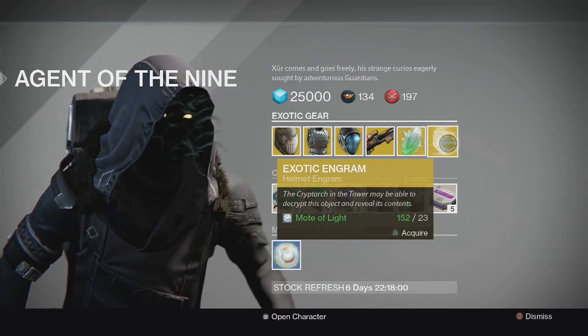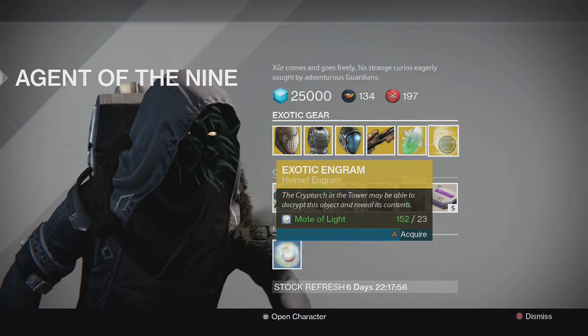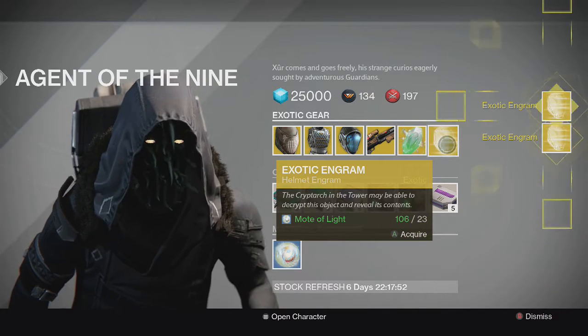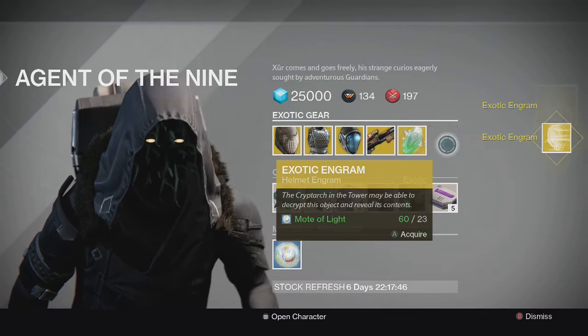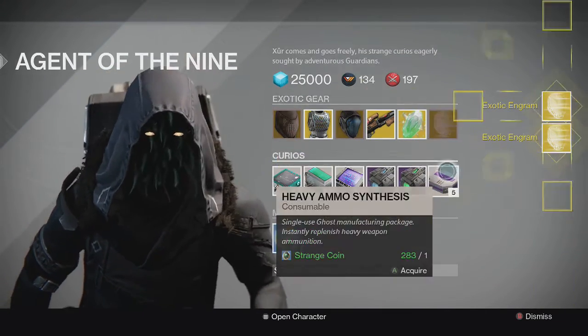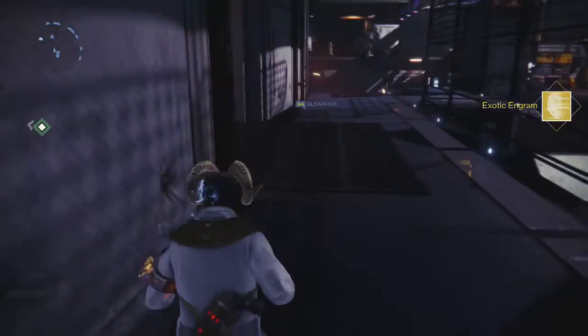Of course he's selling the exotic helmet engram, like I mentioned earlier. I'm actually going to pick up some of these and we're going to test our luck, because I still have yet to get the Hunter one which is the Celestial Nighthawk and the Eternal Warrior which is the Titan one. I bought about five there, so we got five helmets total.